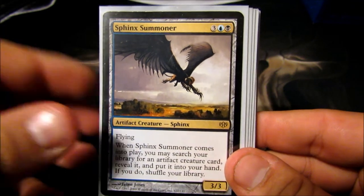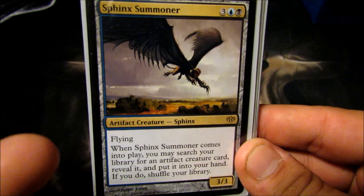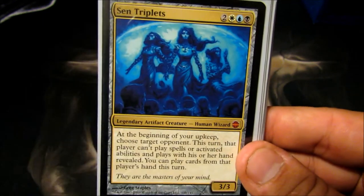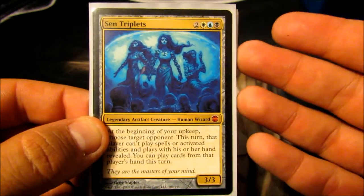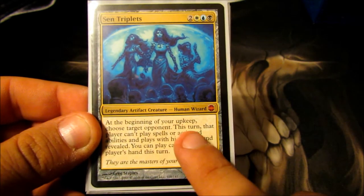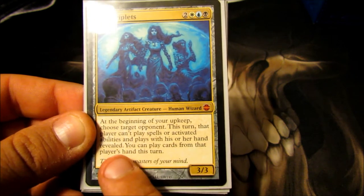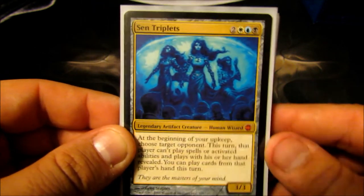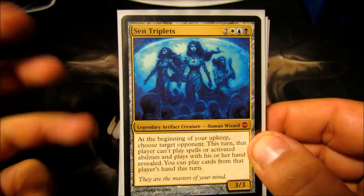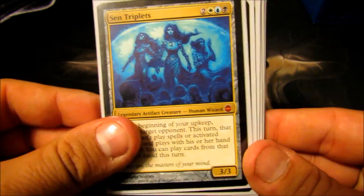Sphinx Summoner — five-cost 3/3 flyer. When he comes into play, I can tutor for any artifact creature. That is amazing given the amount of artifact creatures I have in here. Sen Triplets — gives me a lot of protection. Five-cost 3/3. At the beginning of my upkeep, choose target opponent — this turn that player can't play spells or abilities and plays with their hand revealed, and I can play cards from their hand. This is really nice because it protects me from a player on my turn. They can't cast anything, and if they have spells in my colors, I'll cast them to get them out of the player's hand.